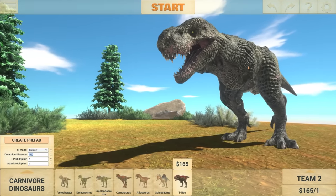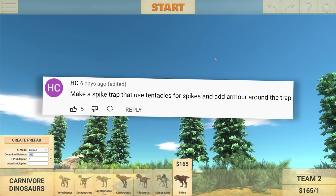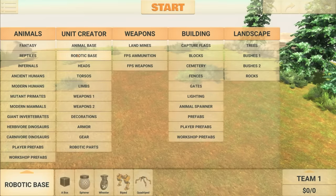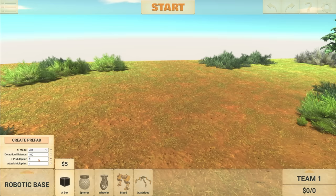Moving on to the next suggestion: make a spike trap that uses tentacles for spikes and add armor around the trap. I'm hoping this trap will be capable of taking down dinosaurs and even some of my own creations. I've already had a bit of an idea for this.